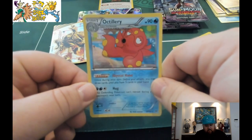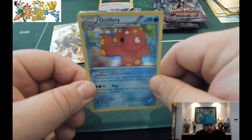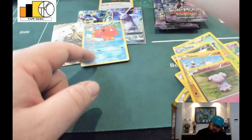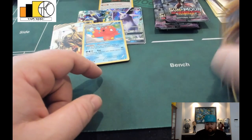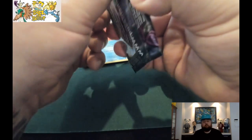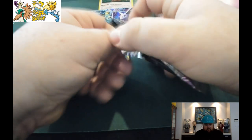Oh look at that — center foil Octillery! Yeah, that is a cool holo. Same thing — if you want that card, you know how to get it. Leave a comment and I will be picking the winner at the end of the week.